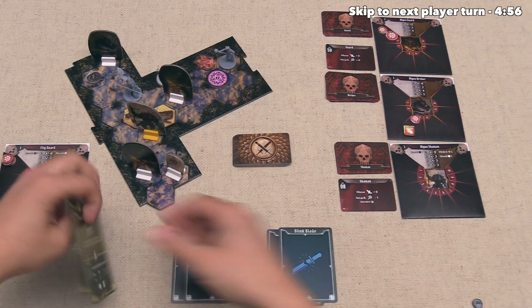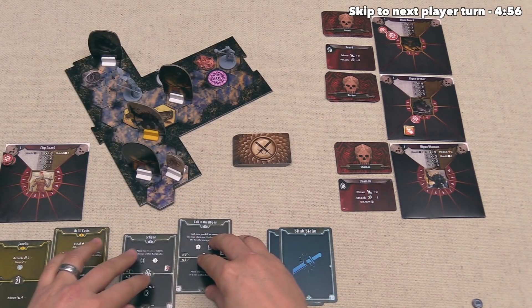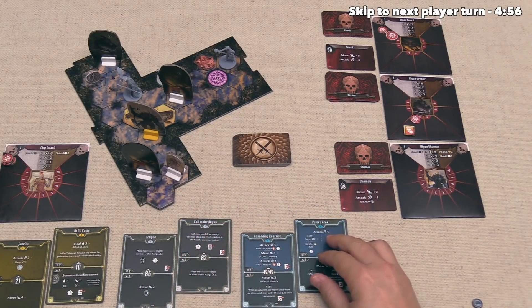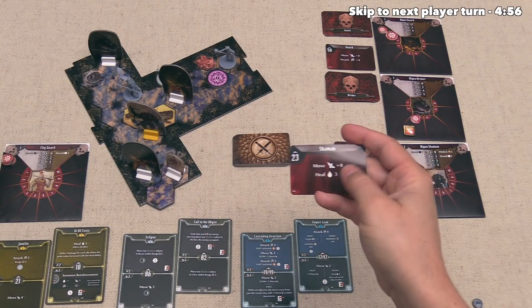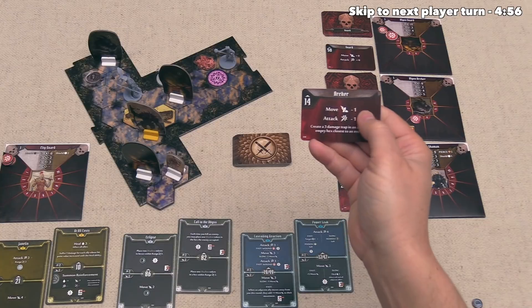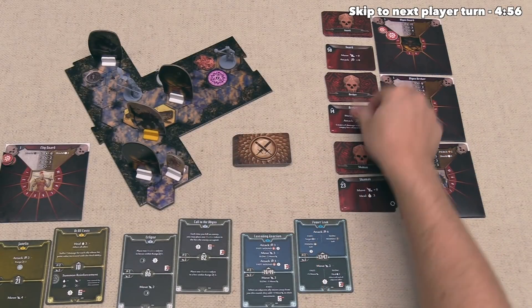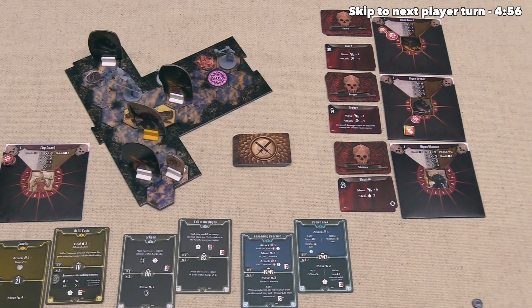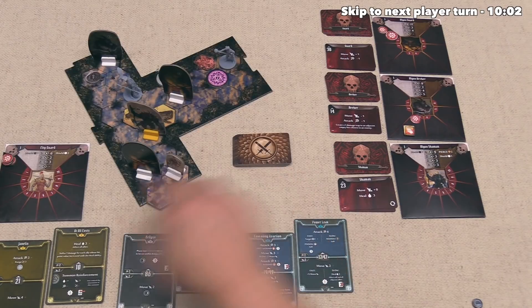Now that we've all made our decisions, we flip these over. Our initiative is 10, the Deathwalker's initiative is 82, and the Blink Blade's initiative is 47 since they are slow this round. The Algox Shaman has an initiative of 23 and is just going to move and heal, not attack. The Algox Archer has an initiative of 14 — they will move a little and do a weak attack, then create a 3 damage trap on an adjacent empty hex. The Algox Guard activates at initiative 30 with a fast move and slightly less damaging attack. At initiative 10, we are the fastest figure, so let's take our turn.